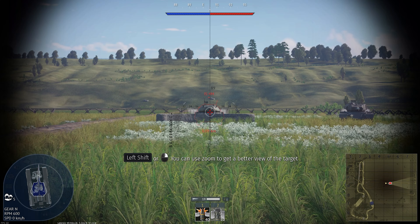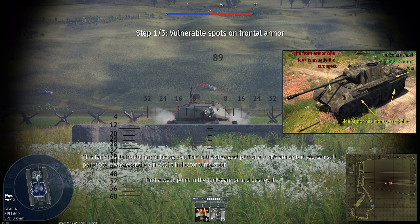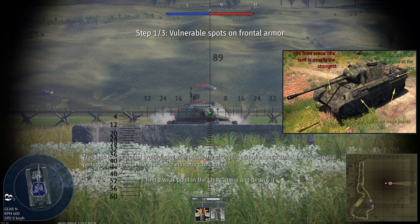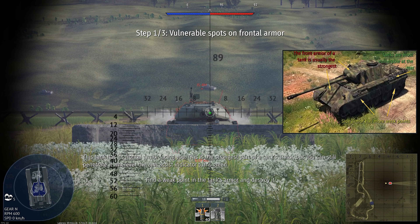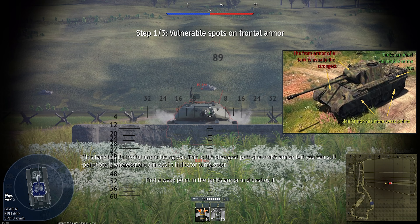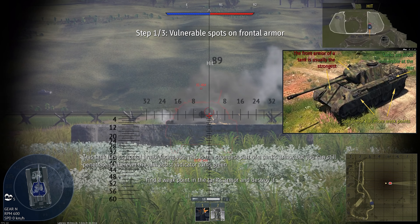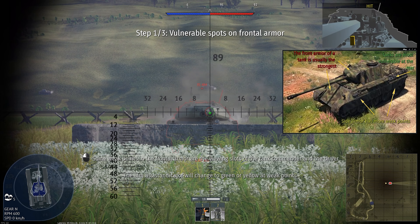The tank in front of you has exactly this kind of armor. You can use zoom to get a better view of the target. Aim your crosshair — this tank has its frontal armor facing you. This is the strongest part of a tank's armor, but you can still penetrate it whenever the aim assist indicator turns green. Find a weak point in the tank's armor and destroy it.